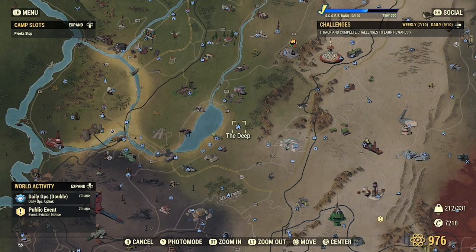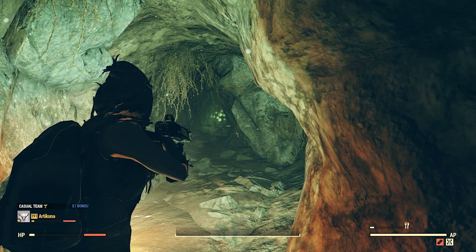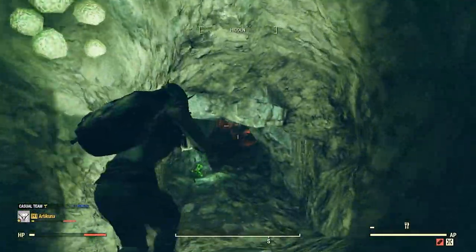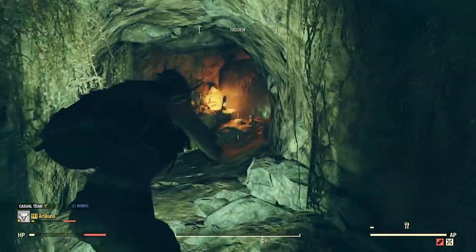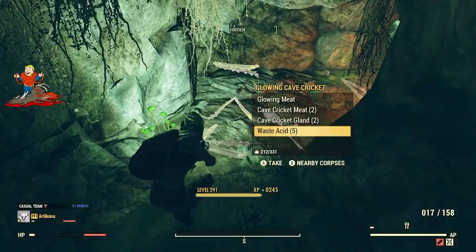The next location is The Deep — it's just southwest of Top of the World. When you spawn into this location, just go straight and you will see two crickets chilling here. Go over and kill the two crickets and get the acid.